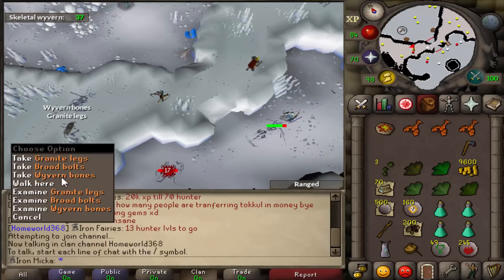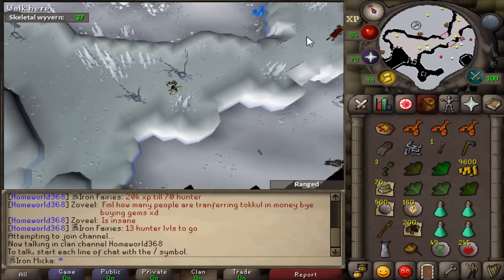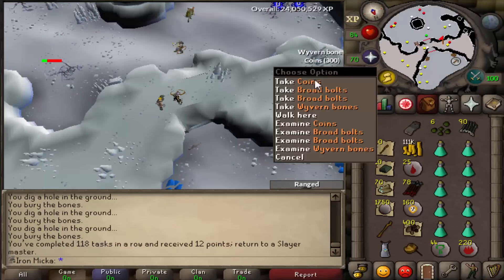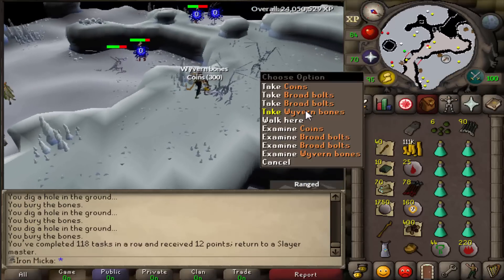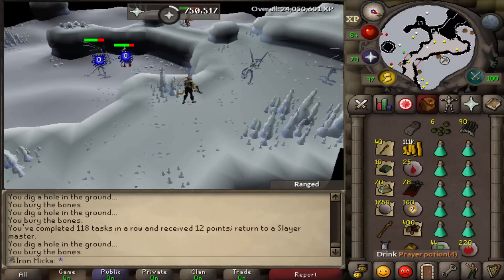There are Granite Legs — I am kind of hoping for a Dragon Legs drop, but hey, that's fine as well. Alright, task is done — pretty solid task, I really like Wyverns. But right now let's see what we get for the next task, task number 119, let's go.